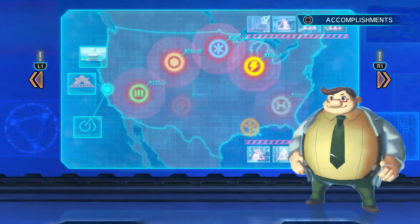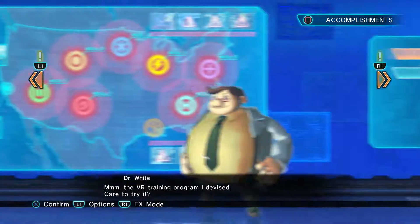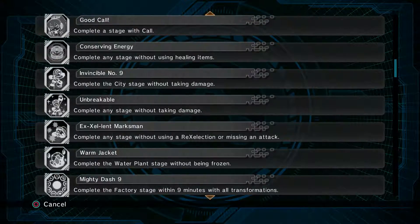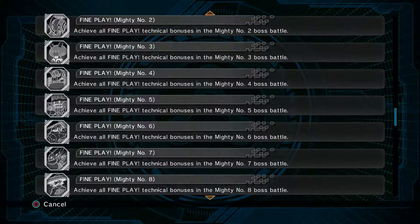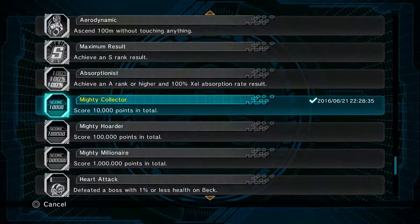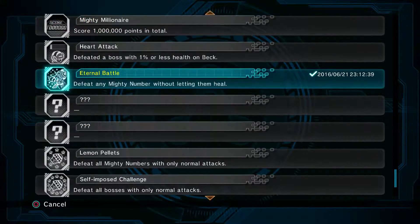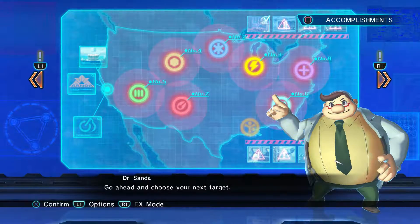That won't get old at all. New chips have been added, of course. New challenges added — not surprised. Going back to the accomplishments, I'm guessing since I got a new trophy a new accomplishment completed. You've unlocked technical bonuses in the Mighty No. 1 boss battle: get three 100% absorption combos in a row, get five in a row, score 10,000 points total, defeat any Mighty No. 1 boss. There are still a whole bunch more accomplishments to get — not all of them are trophies, but some definitely are. That's all for now — I'll stop here and start again.